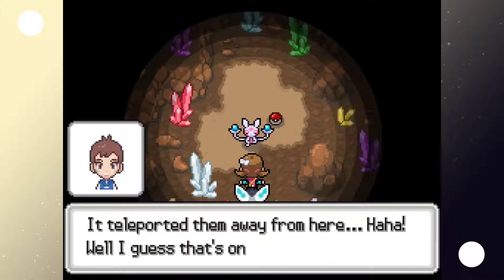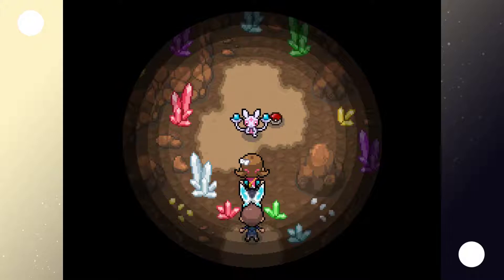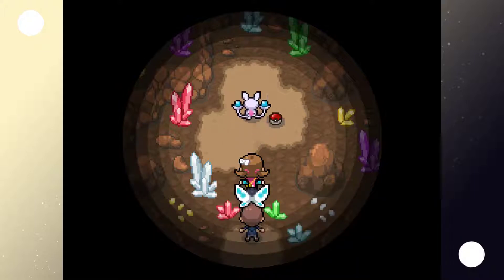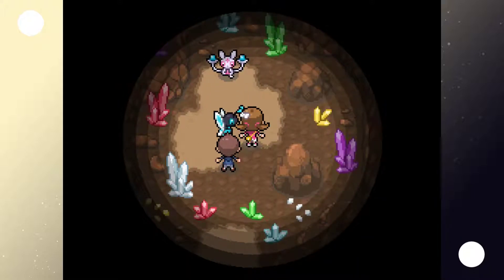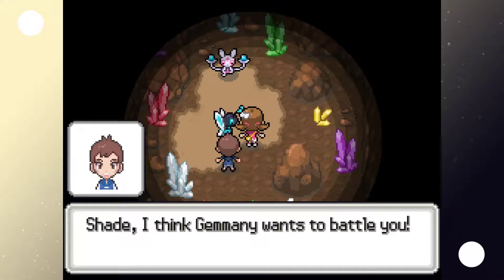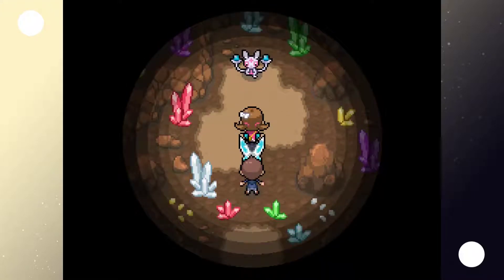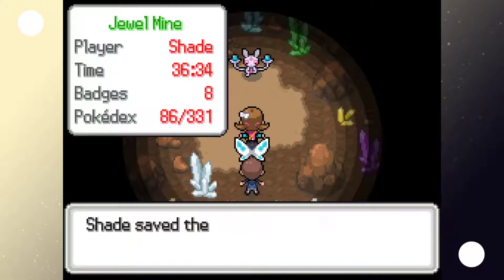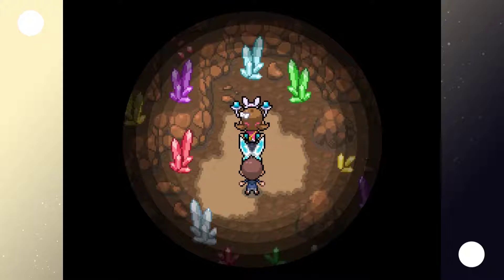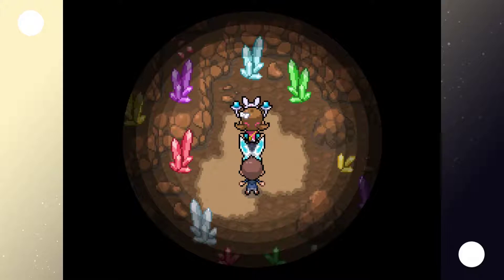Wait — what? Gemini teleported them away from here! Well, I guess that's one way of getting them to leave. And we get the Master Ball they dropped — that's fun! Gemini seems to like us, maybe because of the way we battled. Luneep spots the dropped Master Ball on the ground. The game gave us two Master Balls — that's actually really nice. Shade, Gemini wants to battle you — give it a battle, it might let you catch it.